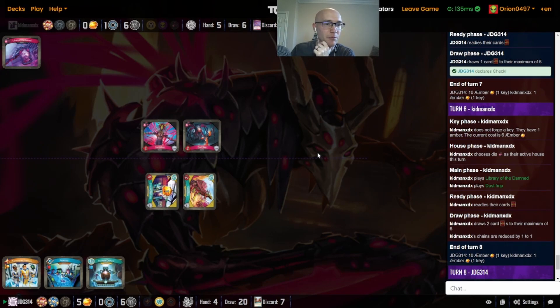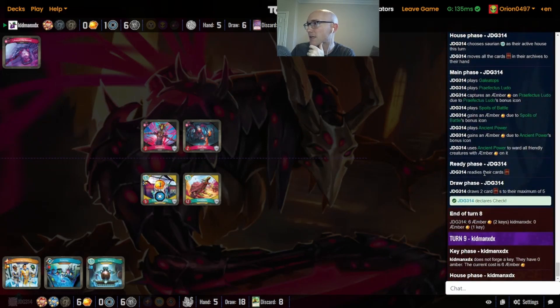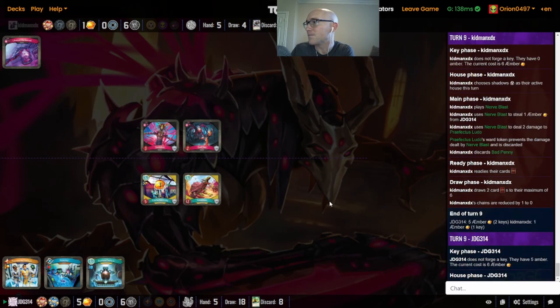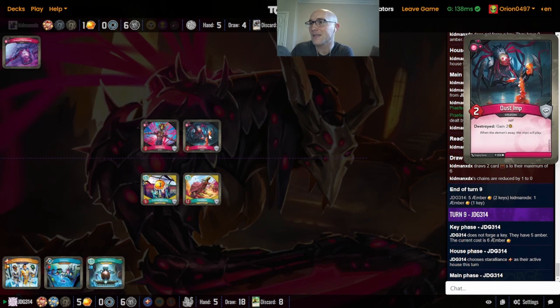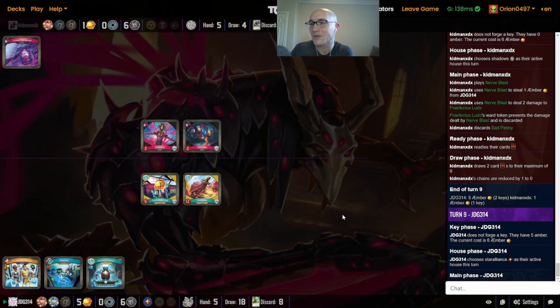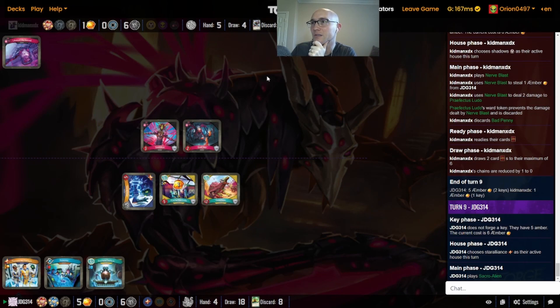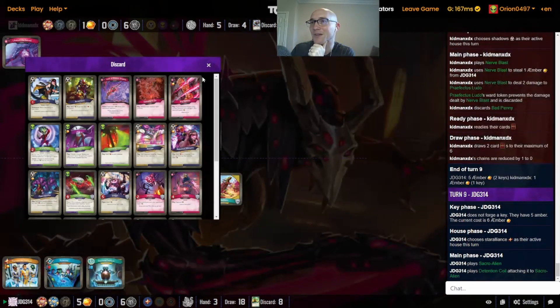I should have fixed the sizing maybe between games. JDG gets back into Sarian here, gets a Galliotops down. The Ludo still has that amber on it, so able to get the ward with Ancient Power. Just a quick Nerve Blast and discarding a Bad Penny on Kidman's side. Kidman not hitting the Dust Imp, choosing to get the reward off the Ludo instead. The threat of that Ludo is huge with Amphora down, and only one amber left for JDG to get into check.